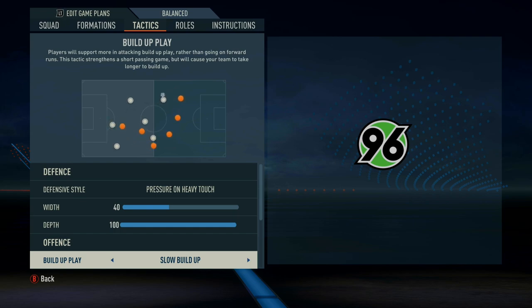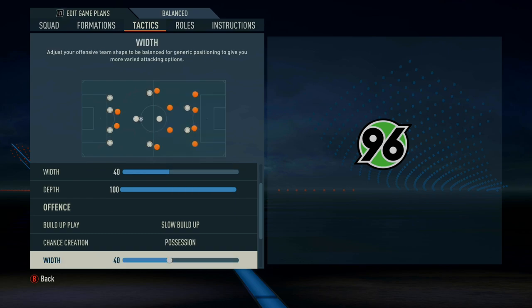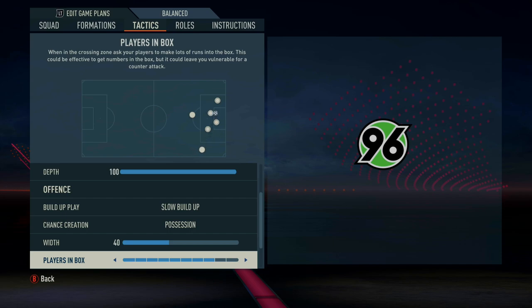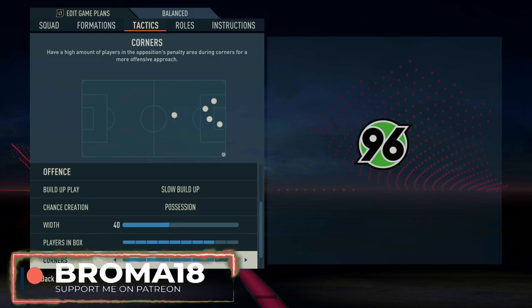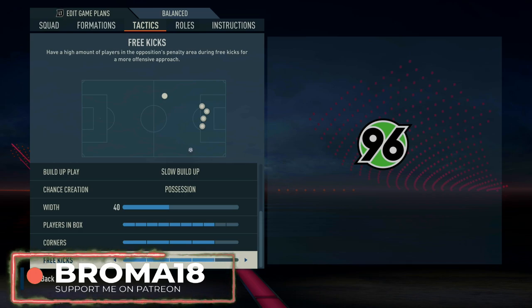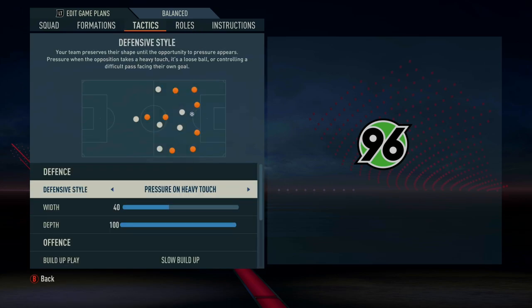The offensive build-up play is on slow build-up and chance creation is possession — again, extreme possession-orientated tactic, trying to make it less counter-attack based. The width is also on 40, getting players close together without losing the edge to exploit space. Players in the box is on eight — working on a theory that it actually gives you more than four players in the box. Corners and free kicks are both on four. It's also worth doing a lot of short corners to get fun out of them.